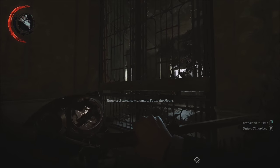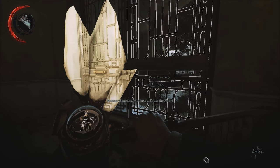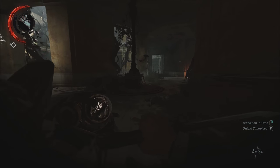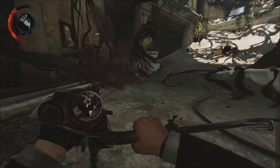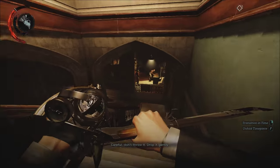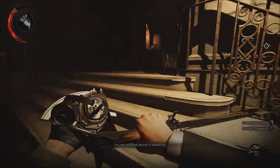So now from here, you're going to head into this main central area. And from here, you can pretty much head to the door where you need to be. But I'm going to show you how to get a rune really quick, and a bone charm.